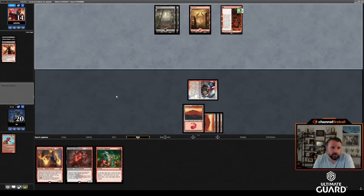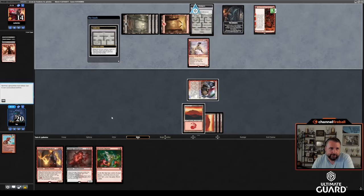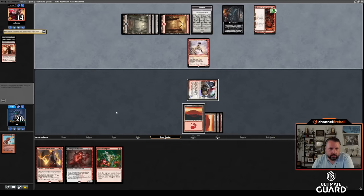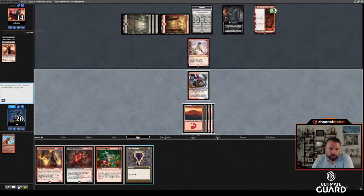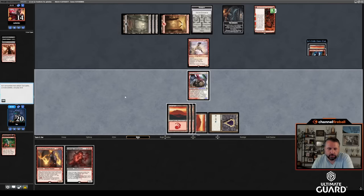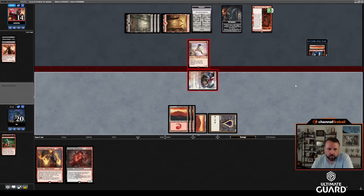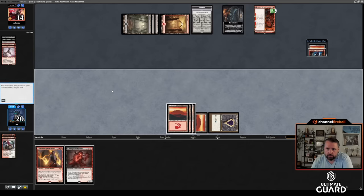Swamp and Dragon's Rage Channeler got discarded — not even anything too bad. I'm scared of Caves of Chaos Adventure and Archfiend. I get to attack with the Figure — pretty good. Mox is really nice. Reckless Impulse — Mountain, Robber. Attack here. Let's play Mountain. I'm deciding: Carnage Interpreter or Seasoned Pyromancer? I think I'd rather have the Carnage Interpreter — a 5/5 menace seems better than a 2/2 and a 1/1. I have time to go through some clues.